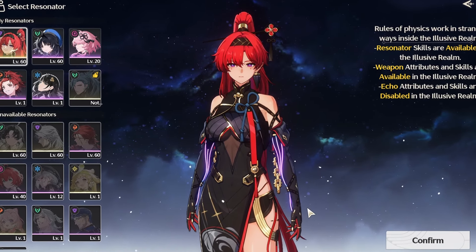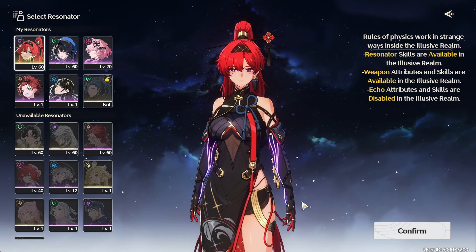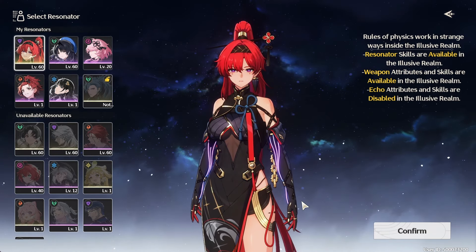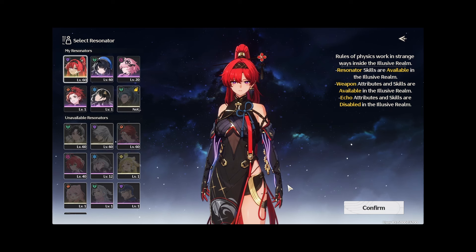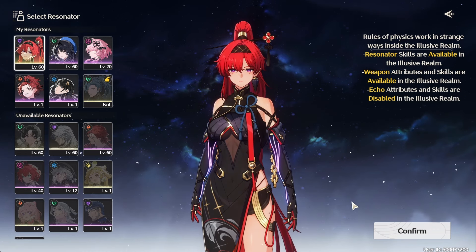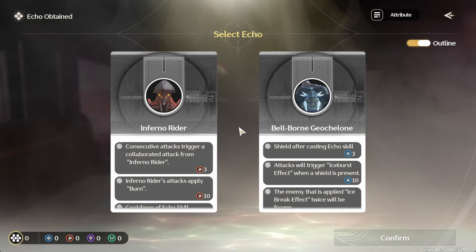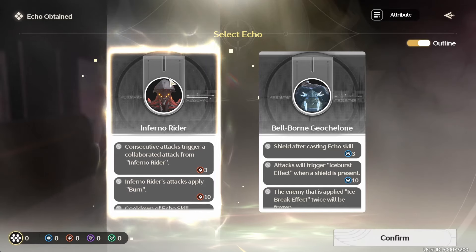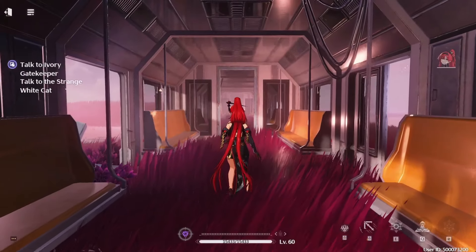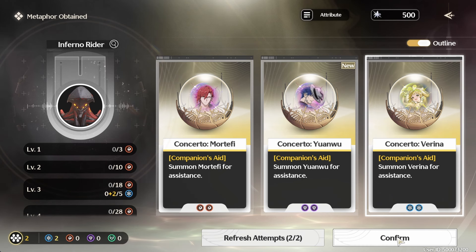The Elusive Realm makes characters so interesting with all the upgrades. I think it's a great time to try and see what upgrades we can get for Yinlin because Yinlin's awesome. We're gonna try this out and see what upgrades we can get for her, and hopefully they're fun as hell. As much as Bellborn is awesome, I want to try out Inferno Rider and see how insane this is gonna be.